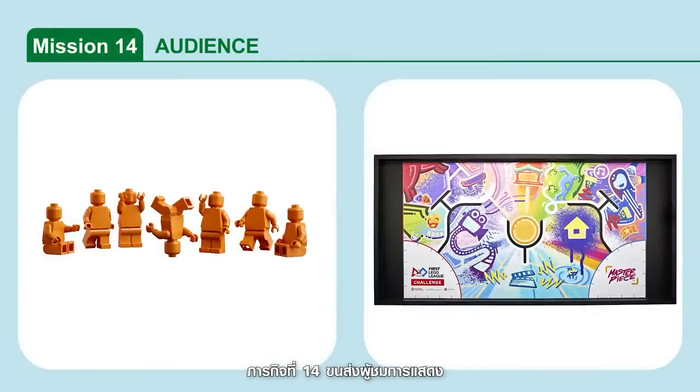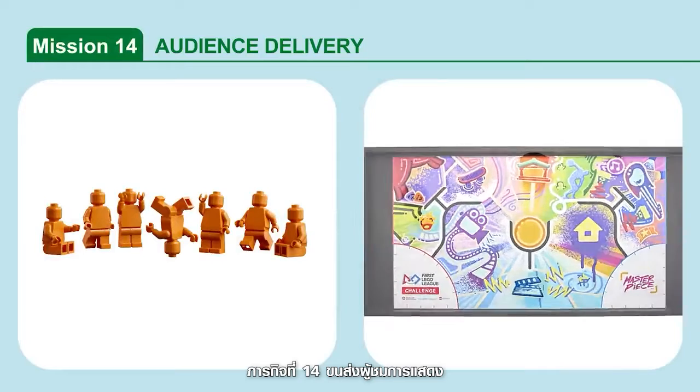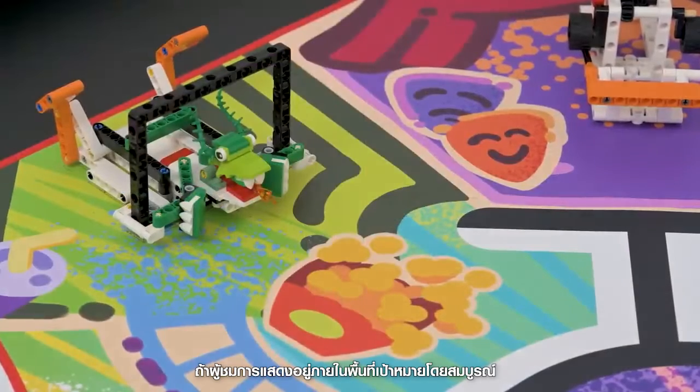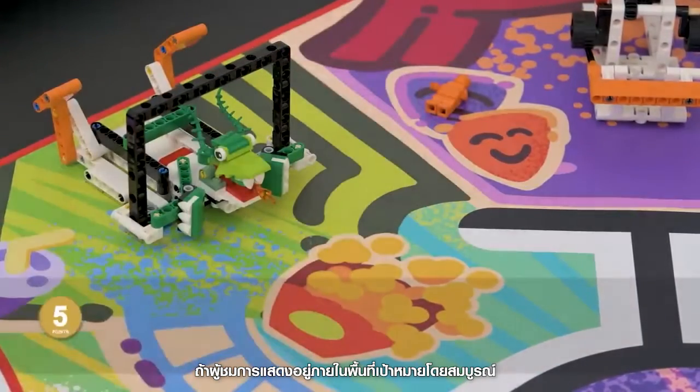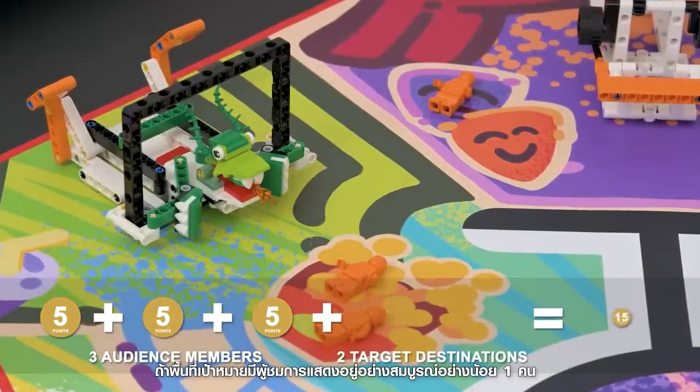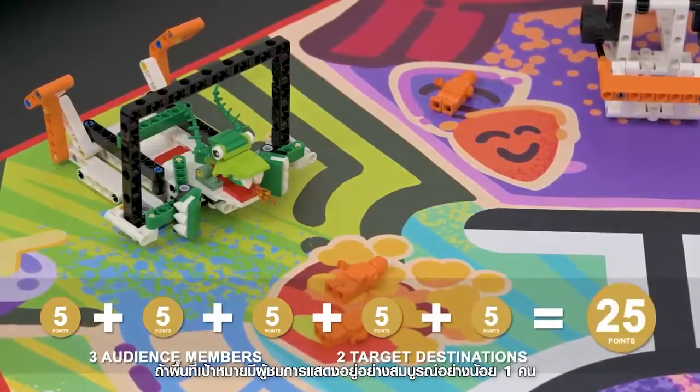Mission 14: Audience Delivery. Deliver the seven audience members to their target destinations. Points are scored for each audience member completely in a target destination, with a bonus if a target destination has at least one audience member completely in it.